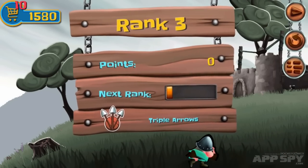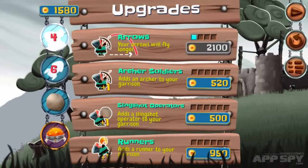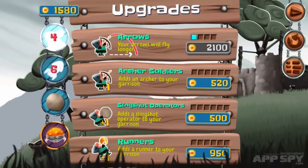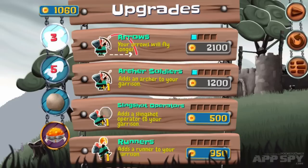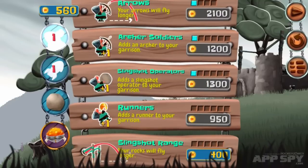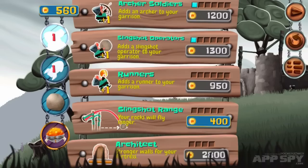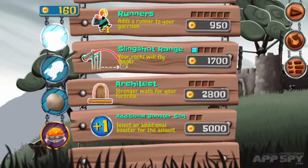Let's go into the shop by tapping the top left hand corner button. Here are our upgrades: your arrows will fly longer; archer soldiers adds an archer to your garrison so we can fire more often — let's do that; add a slingshot operator to your garrison; and add a runner. Let's add another slingshot person — slingshot range will go further. That sounds good to me.